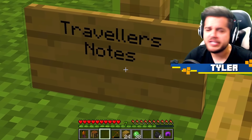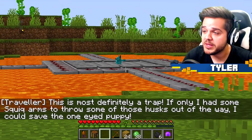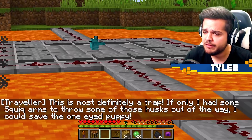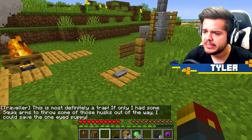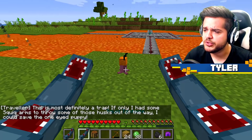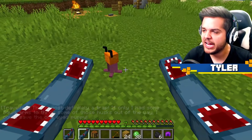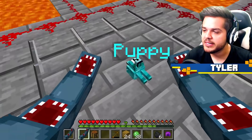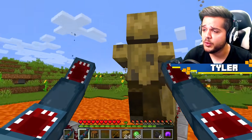Traveler's notes. This is most definitely a trap. You mean the lava surrounding our puppy friend? If only I had some squick arms to throw some of these husks out of the way, I might be able to save the one-eyed puppy. Alright, squick, do your thing baby. We got these squid arms and it's time for action. I'm going to need these - enable. The puppy, nice and rescued. But we've got some serious company. Get them out of the way.